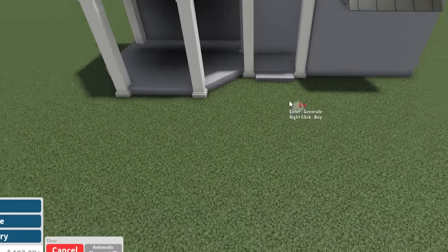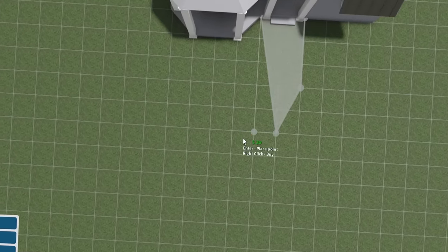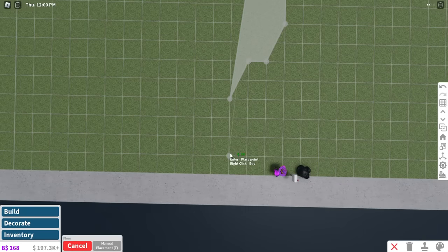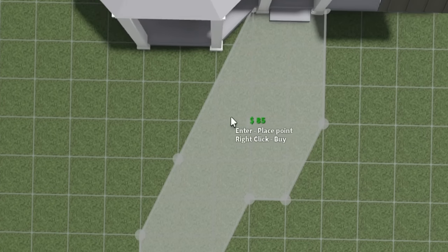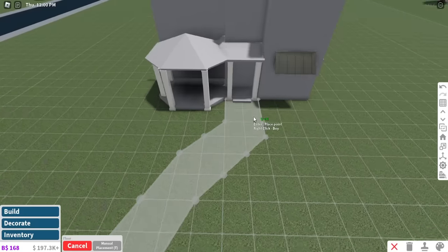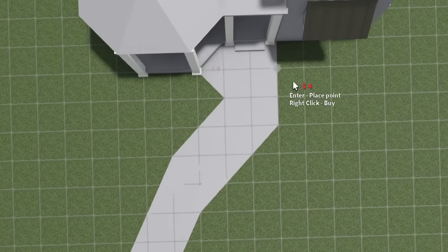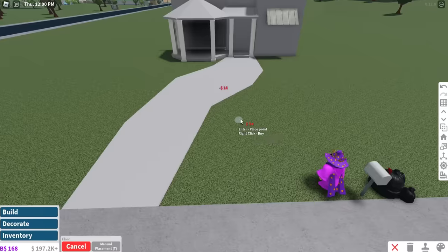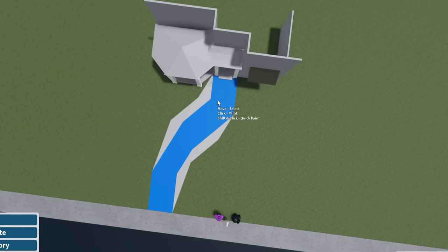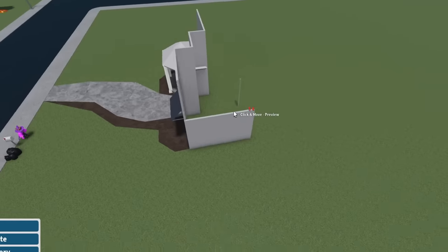I'm actually gonna draw the path right now. We're gonna make it swirly — we're gonna make it curvy, a curvy path. I'm not doing this in one go. Pita Brett finishing his path in one try? Nope, that's not gonna happen. Oh, that's not bad. There needs to be more though. Let me see if I can add some more to this. There we go — it has more oomph to it. Alright, let's close up this house for once.